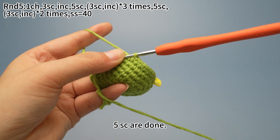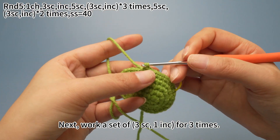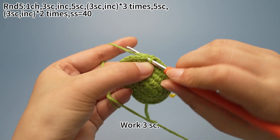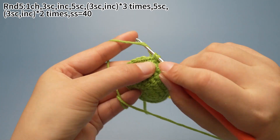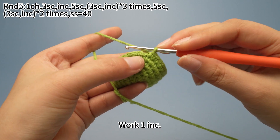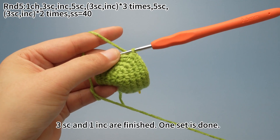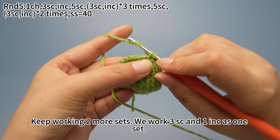Next, work a set of three single crochets and one increase for three times. Work three single crochets, then work one increase. Three single crochets and one increase are finished. One set is done. Keep working two more sets — three single crochets and one increase as one set.